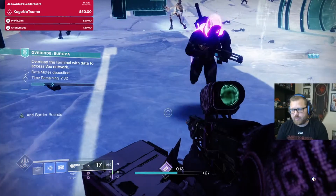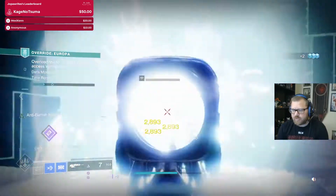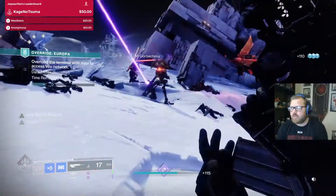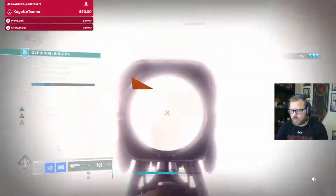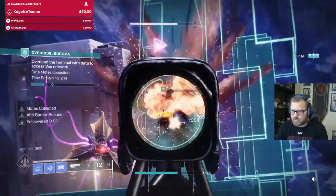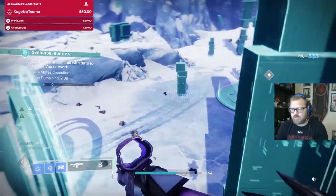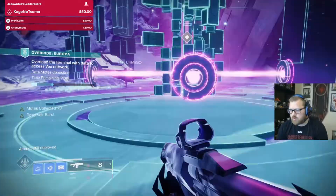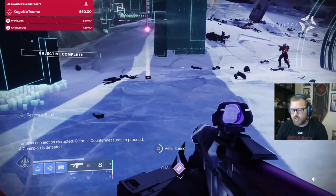Honestly, anywhere where enemies are super grouped up, that's where this gun is going to be most effective, especially if they're red bar enemies and not major enemies. Sometimes against major enemies it won't proc because of the damage — it doesn't kill them in one shot. That being said, you can knock out yellow bar enemies in a couple of bursts, so it's not a bad gun damage-wise, as long as you know it's just not going to take them out in one shot.